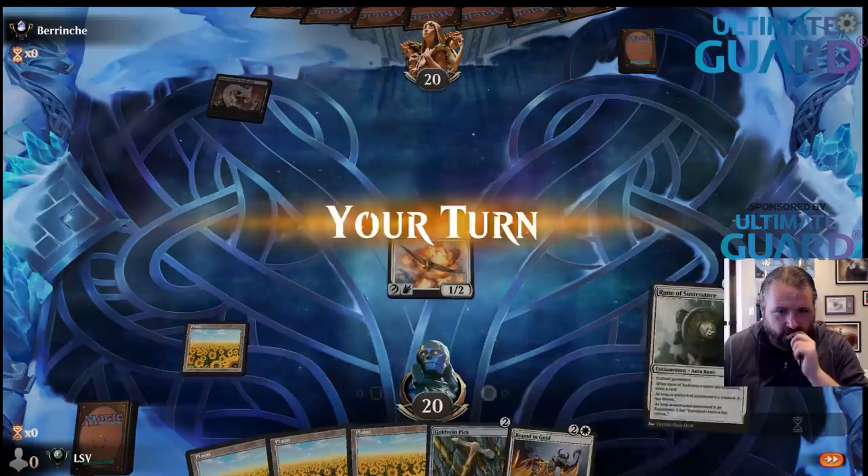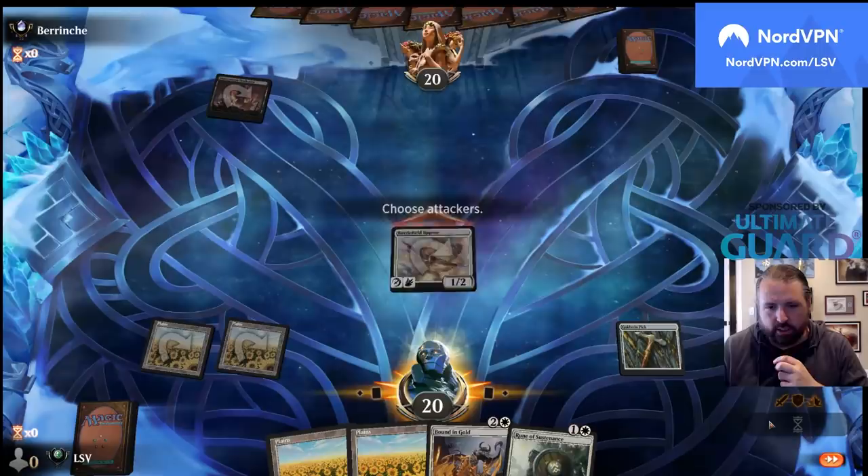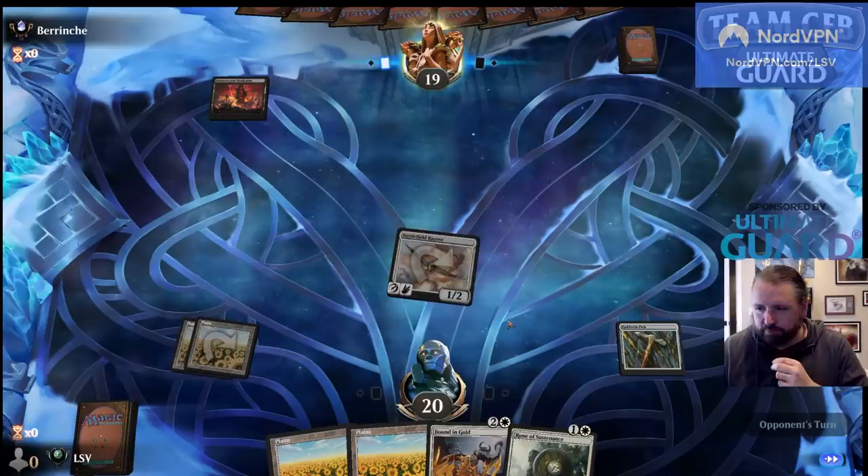The Rune of Sustenance is not bad — getting Goldvein Pick plus Rune of Sustenance going is not bad. Hopefully they don't have much removal — Fearless Liberator.